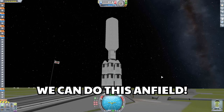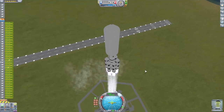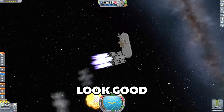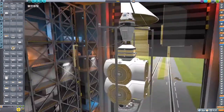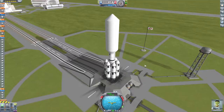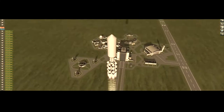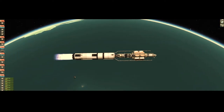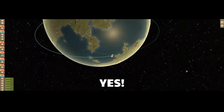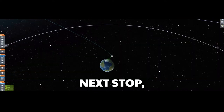That looks good — here we go! We can do this, Anfield! That doesn't look good... we can fix this. Cue the epic music. We're in orbit! Yes! Next stop: Duna orbit.